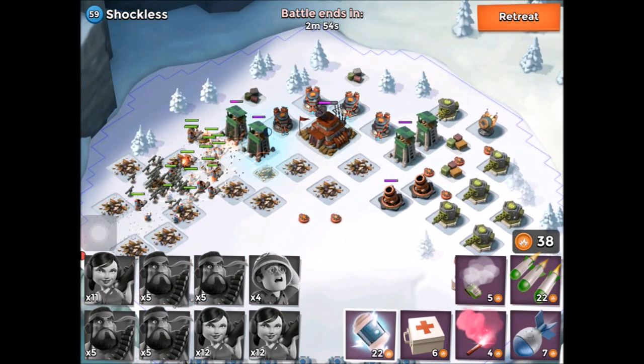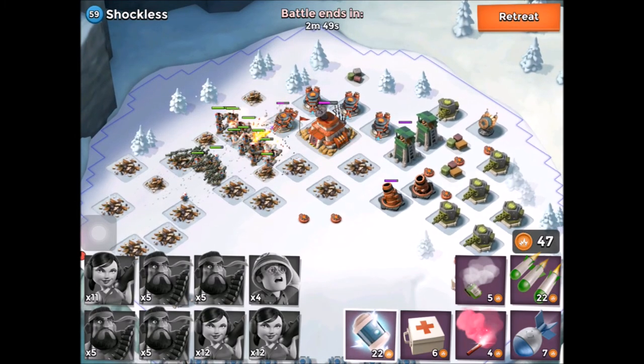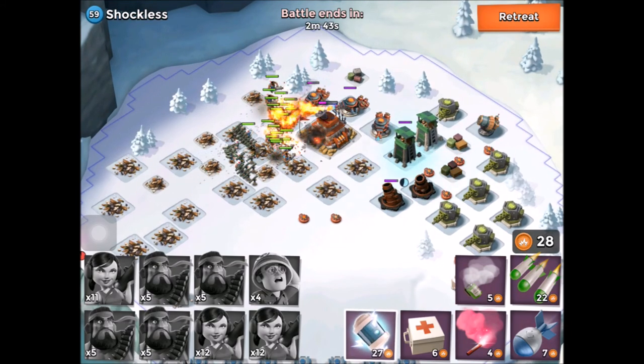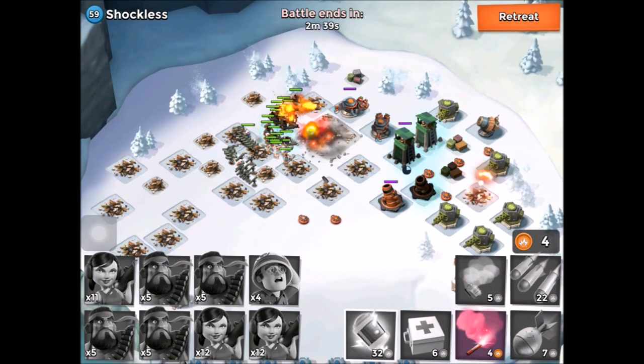We have 38 gunboat energy left, so we have plenty of gunboat energy. As we head in, we're just going to drop a shock on those sniper towers and those mortars on the right-hand side to keep those quiet. We'll drop another shock on them there, and the headquarters is down.